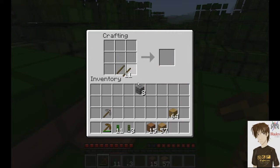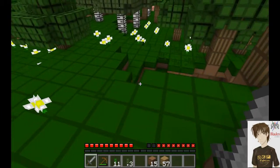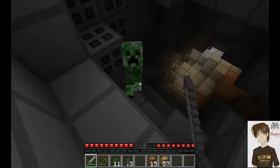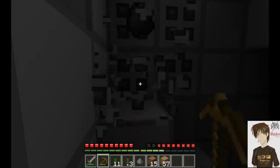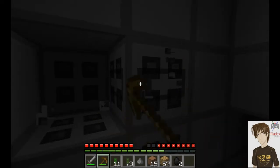So, make a stone pickaxe and a stone sword. I'll show me two stone pickaxes. Let's go down there. Already hit him twice — he got hit by the fall too. Don't blow up!